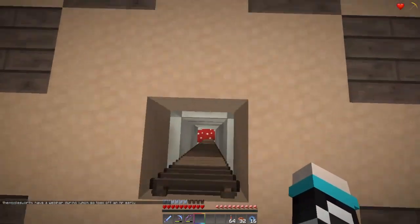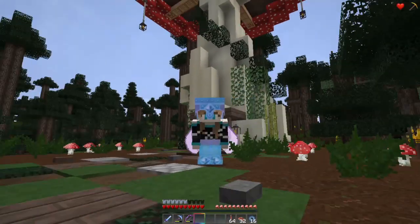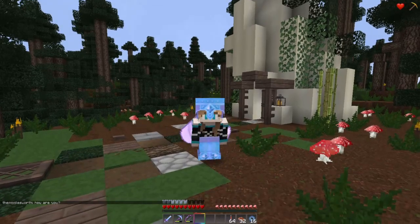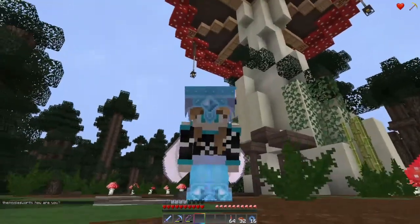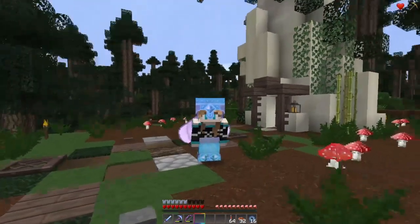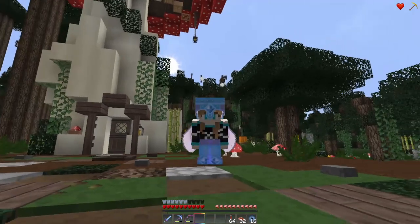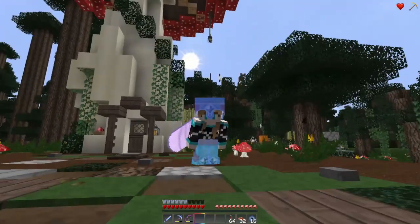We're gonna check the mailbox. But first, another little thing I have to show you — I went to the End with Jacy. She wanted to go find her own elytra wings and just wanted some company, so I went with her. Pigglesworth is talking to me — he doesn't know I'm doing an intro! Hi Piggy, I'll answer you in just a second. So we went to the End and I'm gonna show you a few little clips from that. We just died to get home because that was the fastest way!